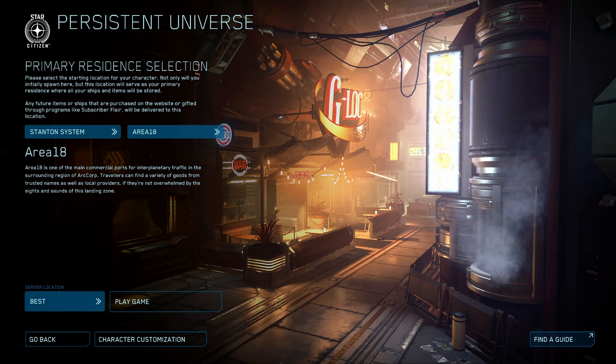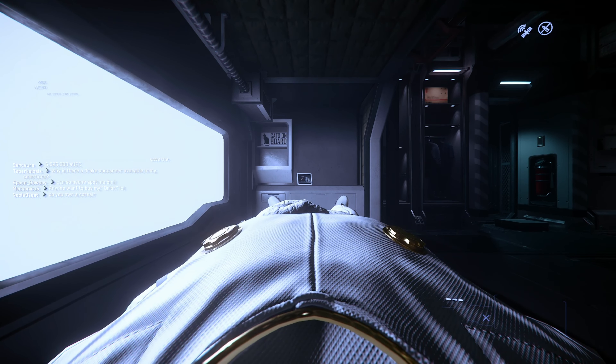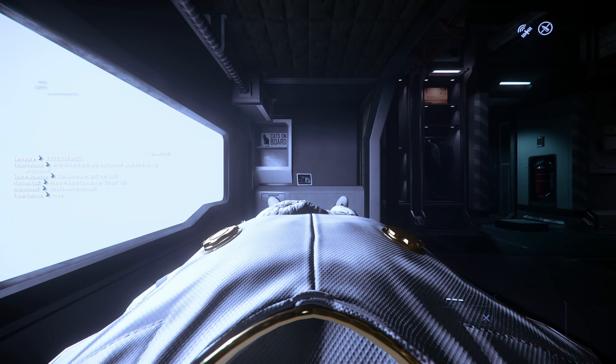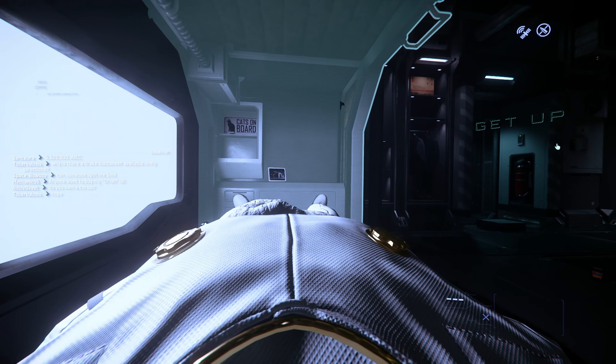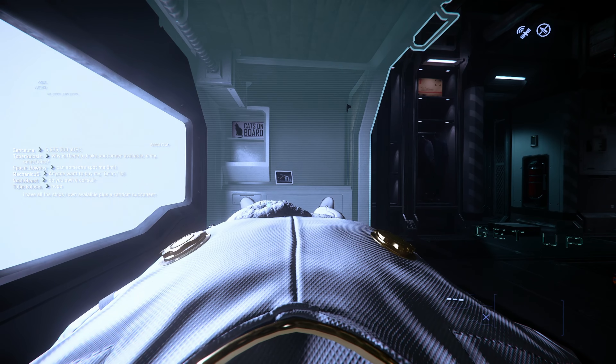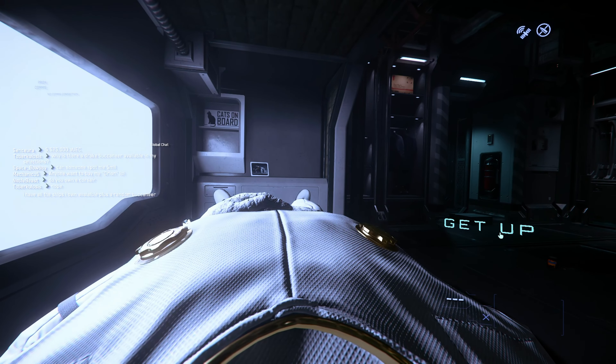Choosing Area 18 will start you on the planet of ArcCorp, which is located in the southeastern quadrant of the system. You will find yourself waking up in a habitation within Area 18. There are two ways to get out of this bed. The first is by holding down the F button, which will highlight anything you can interact with when you scroll over it. Highlighting the bed, we have the option to get up.